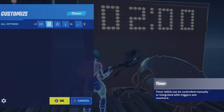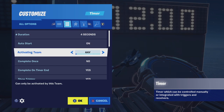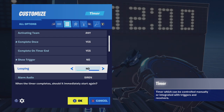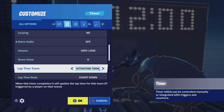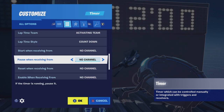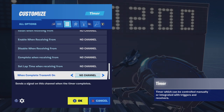For the second timer: set Duration to 4 seconds, Complete Once to Yes, Show Trigger to No, and Alarm Audio to Off. Leave all other settings alone. In the channel settings, set When Complete Transmit on Channel 3.